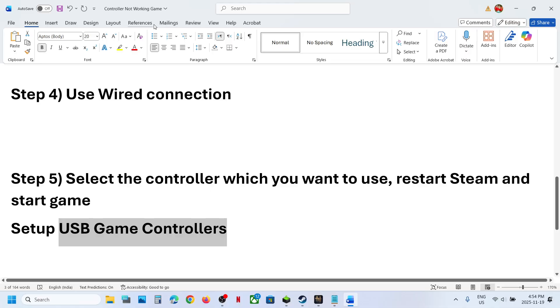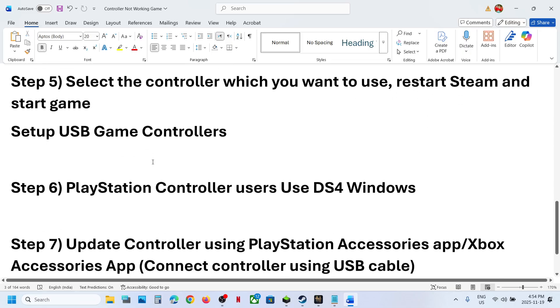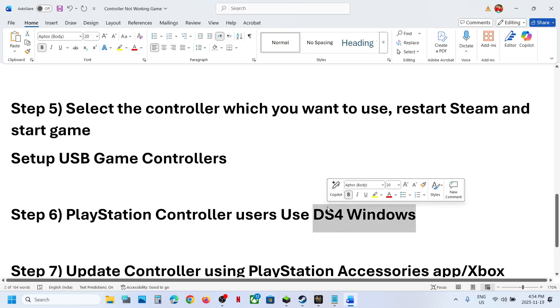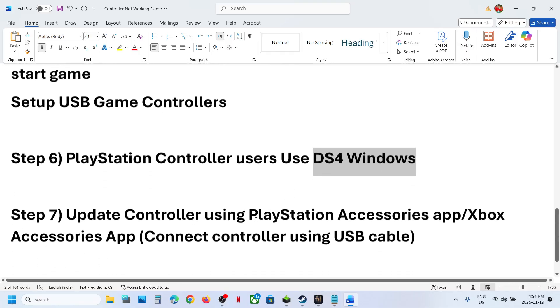For PlayStation controller users, you can use DS4Windows. Search for it in Google, and if you have it installed, launch it, configure your controller, and check. If you don't have it, install it first.